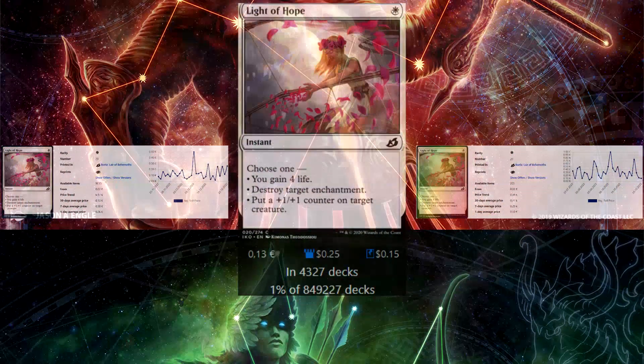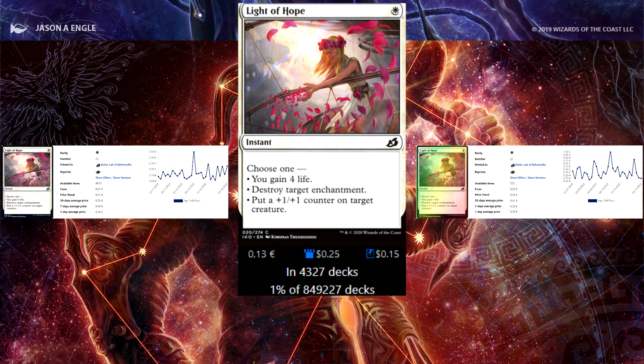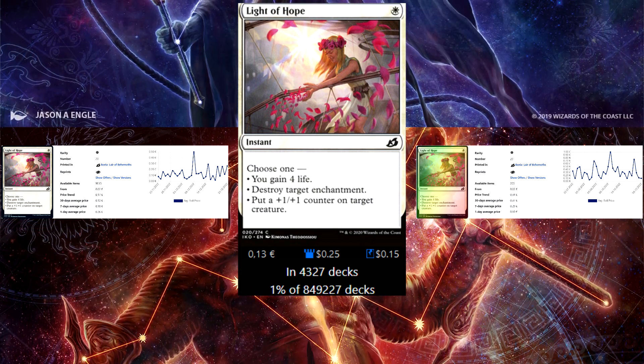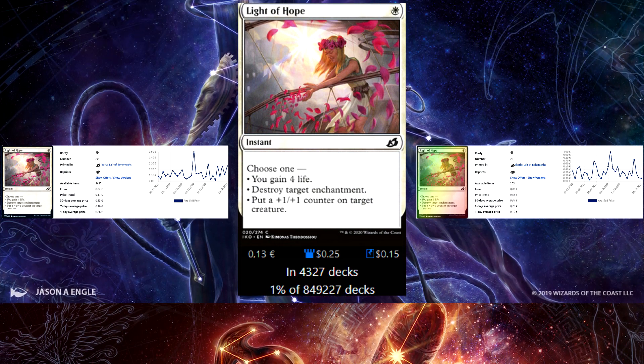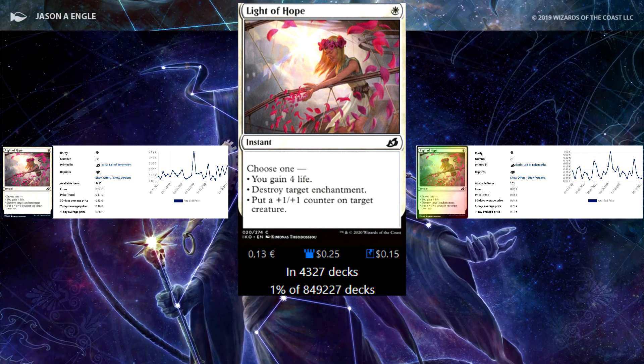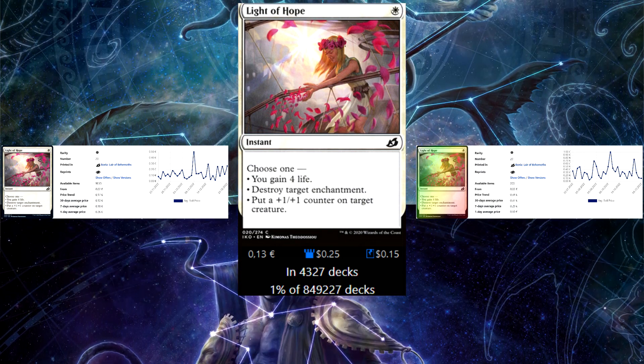Next up, Light of Hope. Enchantment interaction that can get you some counters and gain you life. It's a flexible card that covers all the spaces, and at a single white mana at instant speed I'd say this is super playable.